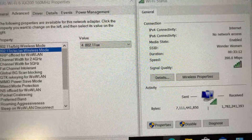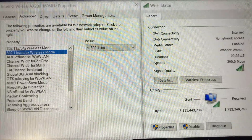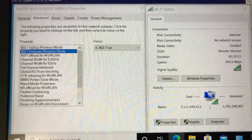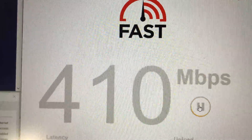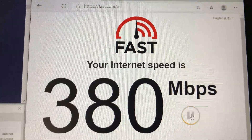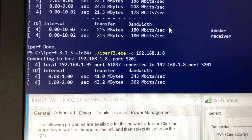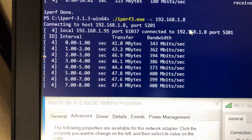Switching to the Dell laptop with the Wi-Fi 6 card on the second floor — the card shows full Wi-Fi signals. The internet speed test gives 380 Mbps, and iPerf 3 returns 382 Mbps wireless speed.